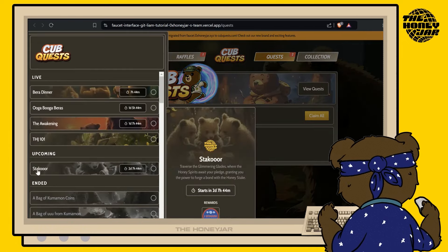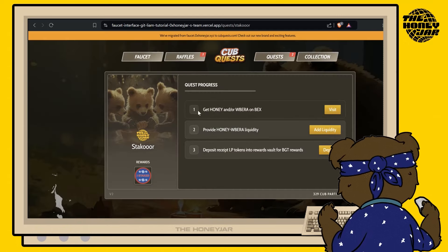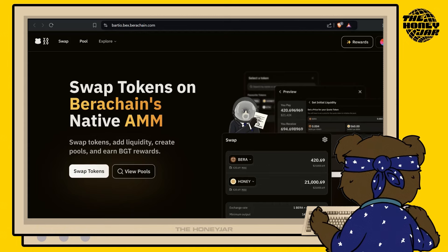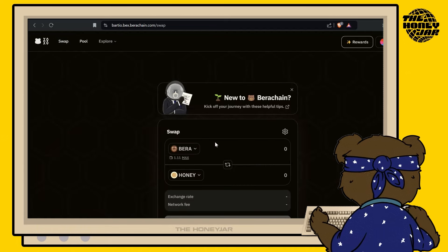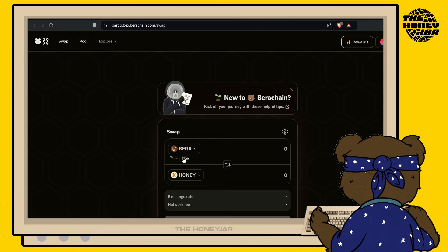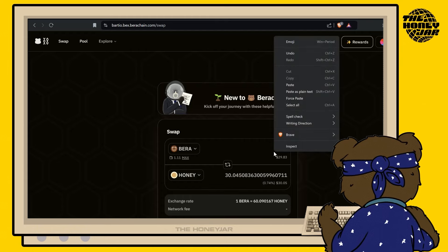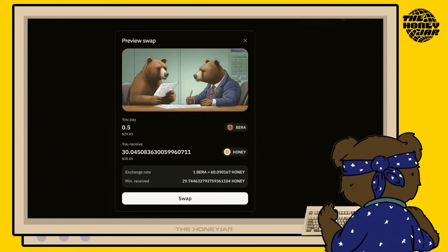Simply select the Stake Ours Quest when it's live, and once you're on the Quest tab, hit the Visit button. We're going to get some honey and some wrapped bear ready to provide liquidity. This will take you over to bardio.bex.bearachain.com. All you need to do here is go to the Swap Tokens tab. If you don't have any honey, you're going to need to swap some bear into it — this is the pool we're going to be providing liquidity for. Once you're happy with swapping half or so bear into honey, hit the swap button and approve the prompt in your MetaMask wallet.